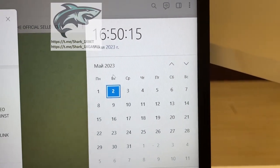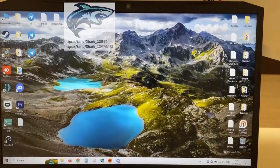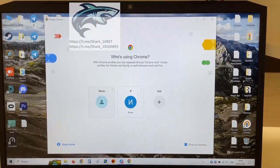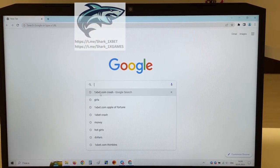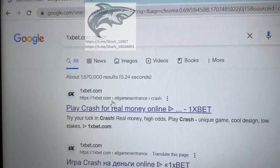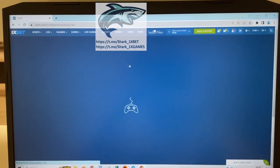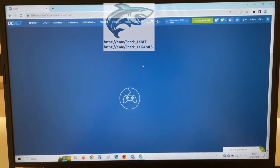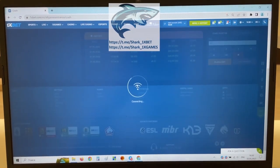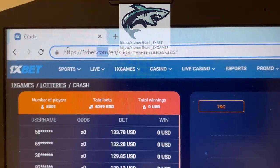Actual fresh date and fresh time — May 23. Okay, and let's go to Google Chrome, the official 1xBet website. 1xbet.com, the official 1xBet website, my friends. Just wait, look at this — this is the 1xBet official website.